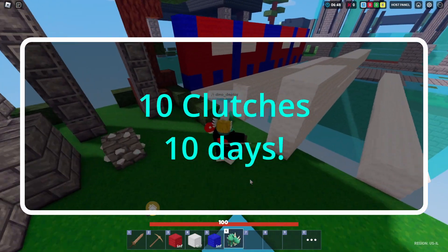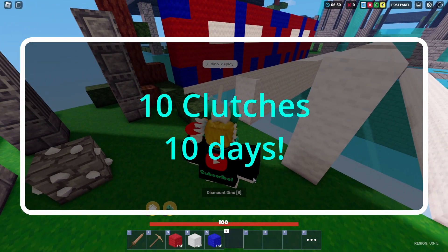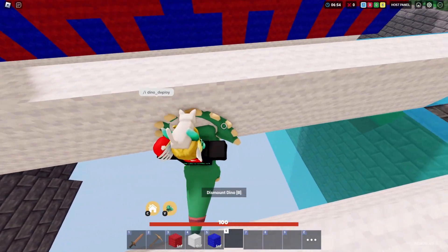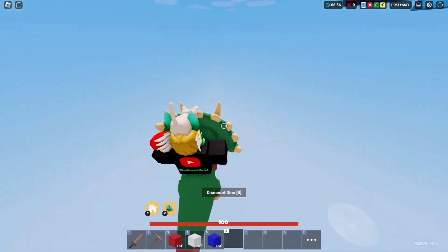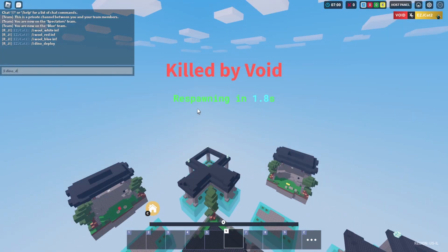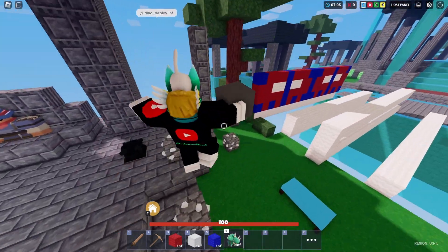We're making 10 clutches in 10 days again. Today is day 4, and today's clutch is the glide clutch. In the previous 10 clutches in 10 days series, I made a clutch called the Dino Glide Clutch. However, this clutch no longer works, as the game will anti-cheat you for gliding with the dino, and you are unable to jump back up to land.